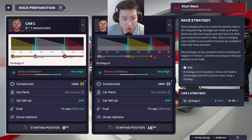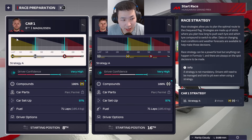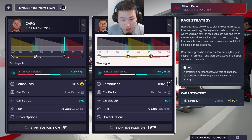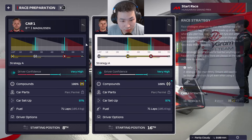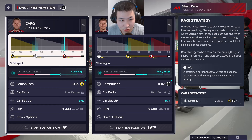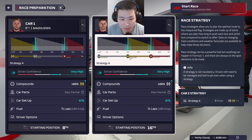We have two strategies today — it's fully dry but a high-deg circuit. Magnussen will start on mediums, go into hards, then finish strong on softs. Hülkenberg has a swapped strategy: start on hards, go long onto mediums, then softs to finish strong. If a safety car comes out we'll adapt, but for now this is our optimum strategy.